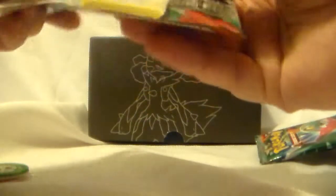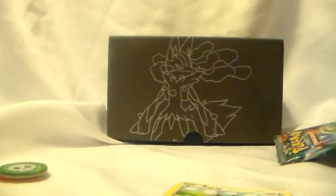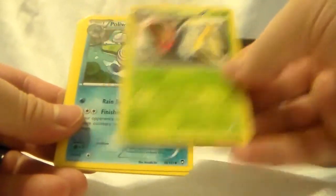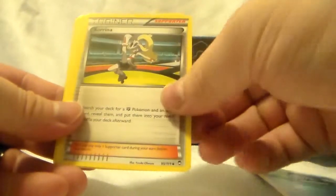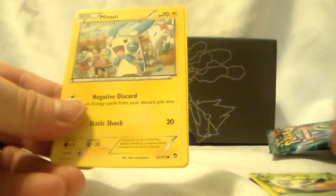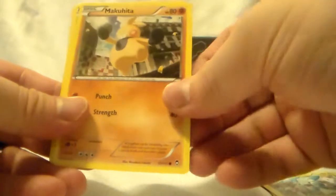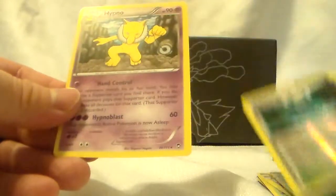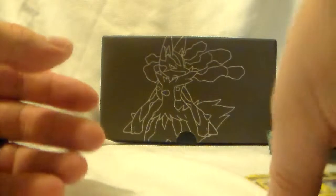Got another pack here. That Mega Lucario would be nice from this set. We got Alakazam — I butchered that one — Poliwhirl, Corsola, Patrat, Shelmet, another Minim, Makuhita, Shrummish, Fighting Stadium Holo, and then Hypno — a regular rare.